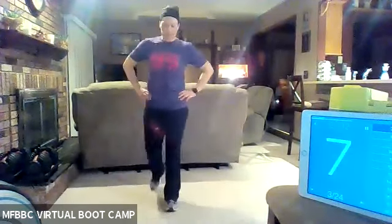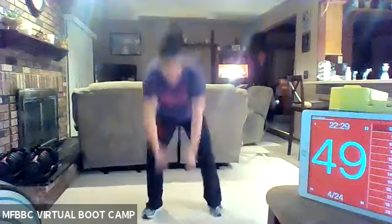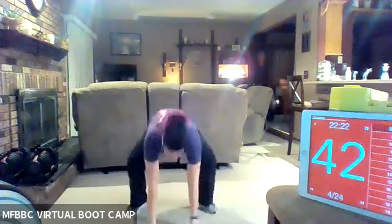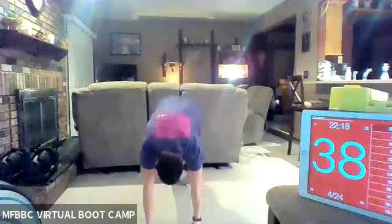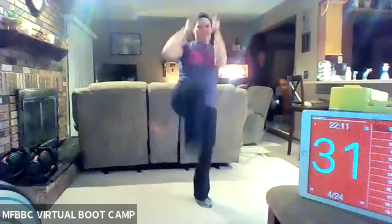We're going to that burpee with two front kicks. Walk it out in between these sets. Here we go — down into your burpee, bring it up, give me two front kicks, right and left. Burpee, two front kicks. Bring that knee up first and then release that kick. Exhale on those kicks.